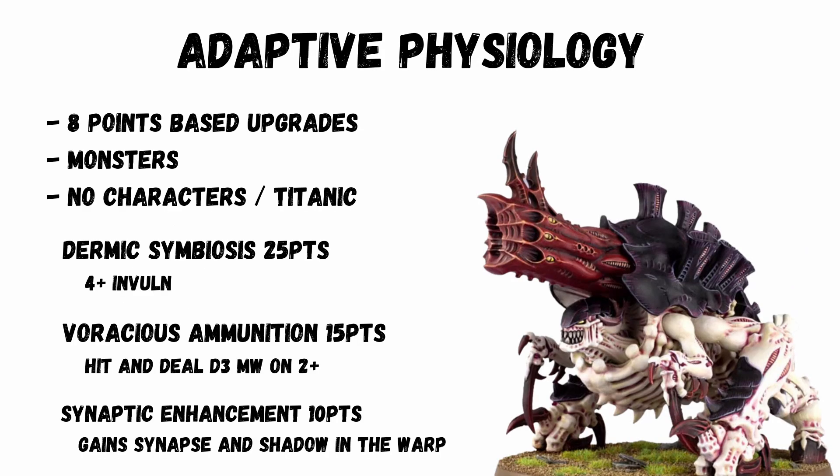Adaptive Physiology — every Tyranid player's most used ability. It's been changed to a points upgrade buff for monsters and can't be used on characters or titanic units. Also you only get 1 per model and can't be used twice. This is a shame for the Hive Tyrant and Harridan as these won't be getting them now. The classic Dermic Symbiosis for 25 points gives a 4+ invulnerable save and is probably the best of the reimagined list. Voracious Ammunition for 15 points: for each shooting phase when you hit a unit, deal D3 mortal wounds in addition on a 2+. And Synaptic Enhancement for 10 points: the unit gains Synapse and Shadow in the Warp.